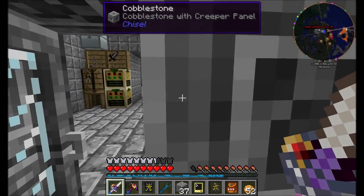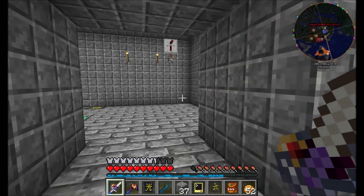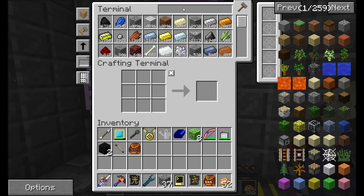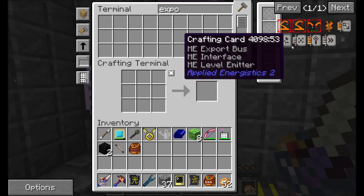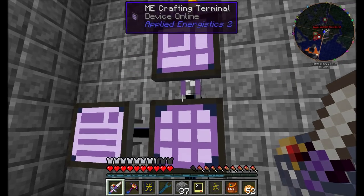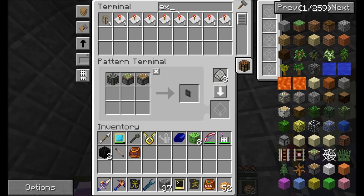Hello everyone, this is Direwolf20 and welcome to episode 57 of Direwolf20's Let's Play series. I'm just getting ready to make a couple cool things. First off, I'd like to make an export bus, and I'm kind of surprised that I don't already know how to make buses with this system. So let's do that real quick.